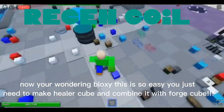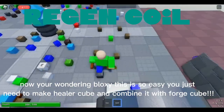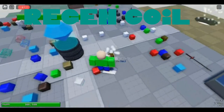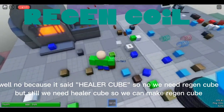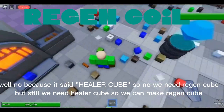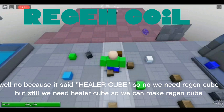Now combine the plate cube into the green cube. Now you're wondering, this is so easy — you just need to make healer cube and combine it with forge cube. Well no, because it needs healer cube, so no. We need regen cube. But still, we need healer cube so we can make regen cube.